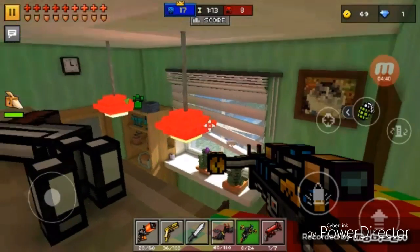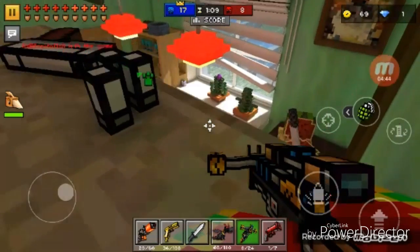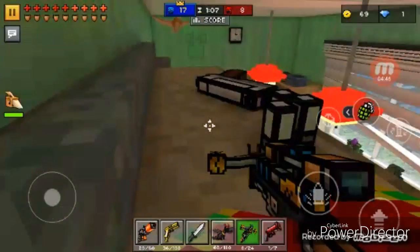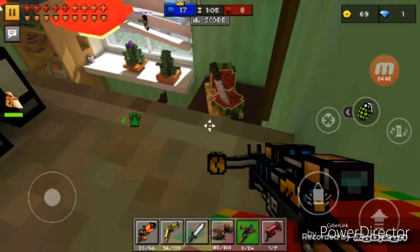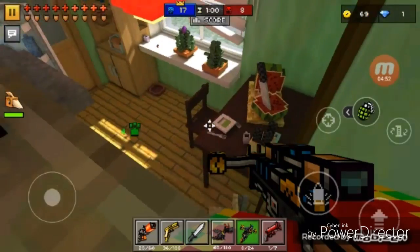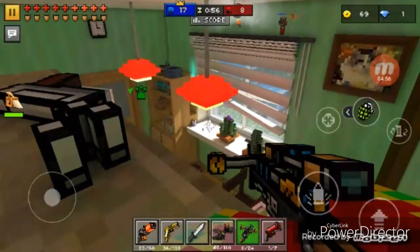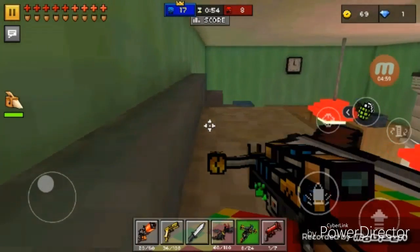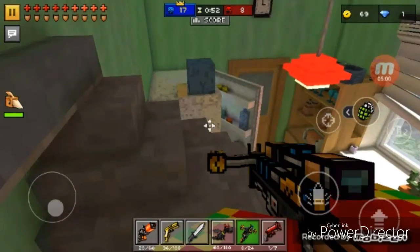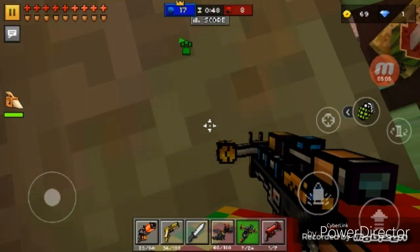The through-wall ability is really awesome and I love the way this gun looks. It's 115 gems — I totally recommend it. Just use that free gems trick to save up and you'll be good. Now I'm just waiting and checking if there's anyone around.